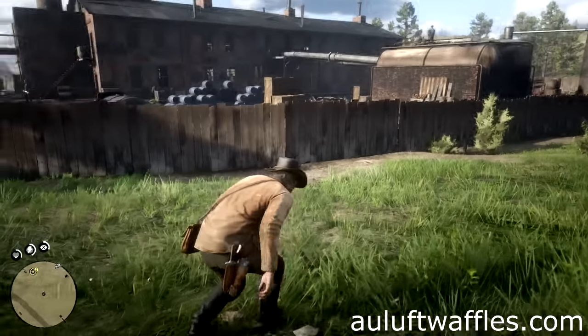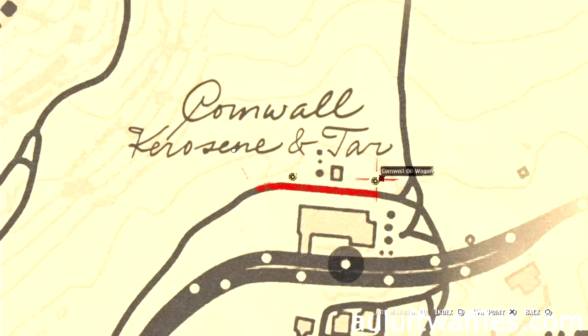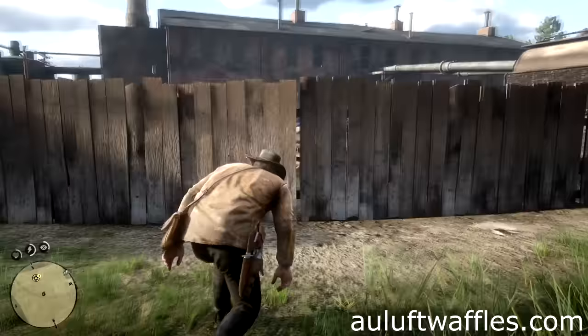To steal an oil wagon for John in Red Dead Redemption 2, go to the Cornwall Oil Refinery. Sneak up to the clear stretcher fence at the back of the Cornwall Oil Refinery and climb over.